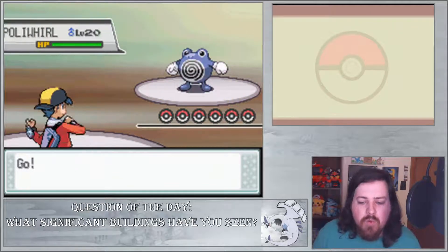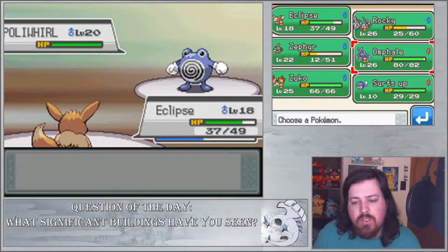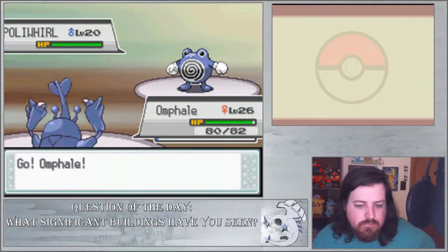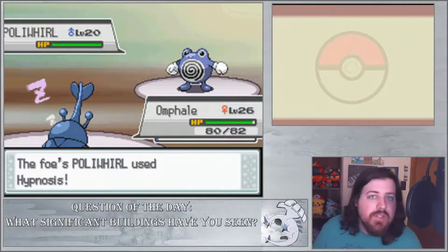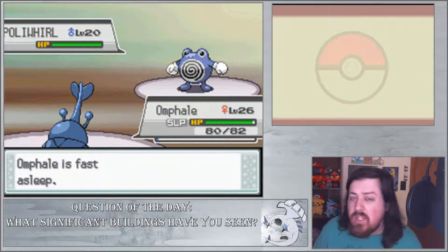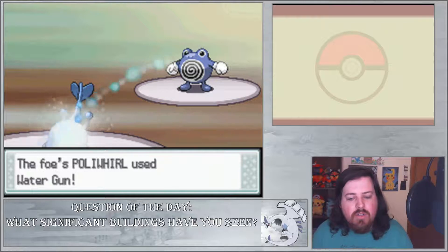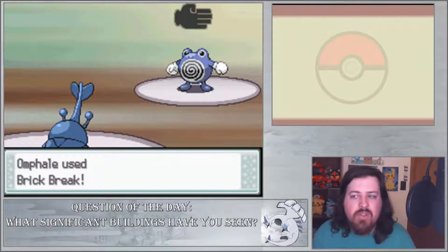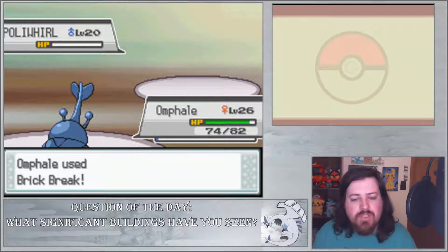This guy has a Poliwhirl. I'm not too worried about Poliwhirl — I'll just easily switch into Heracross and finish off the Poliwhirl. Hypnosis — are you kidding me? It seems like every time someone throws a Hypnosis at me they connect with it, and that's just not right, Poliwhirl. Then it uses Water Gun — that's a terrible Water move. That's terrible, Poliwhirl — you should be ashamed of yourself. Anyway, Poliwhirl is easy to take out.